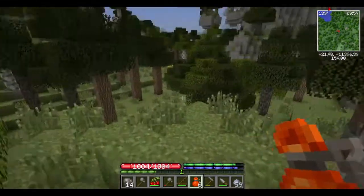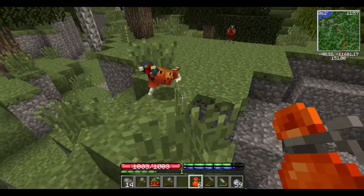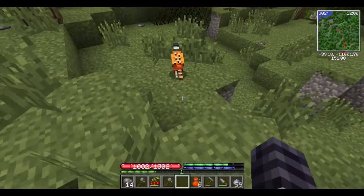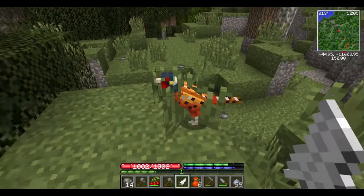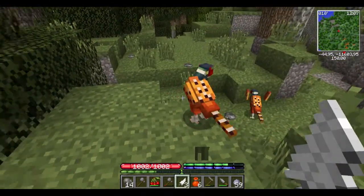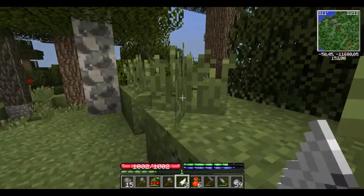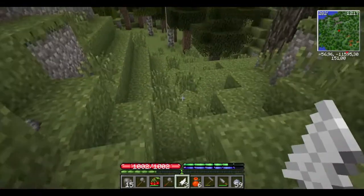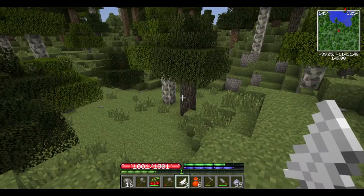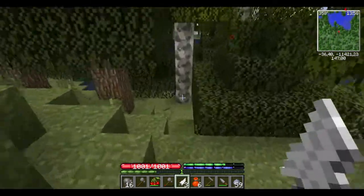It's a little bird - a pheasant! You can just take feathers from them - quite funny. But I don't need feathers right now, so I don't know why I took them. All right, I'm going back to my camp.